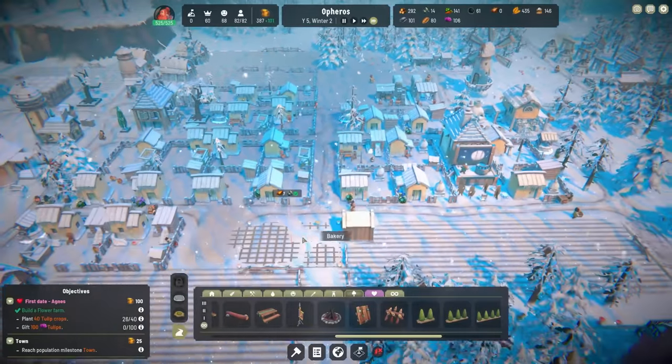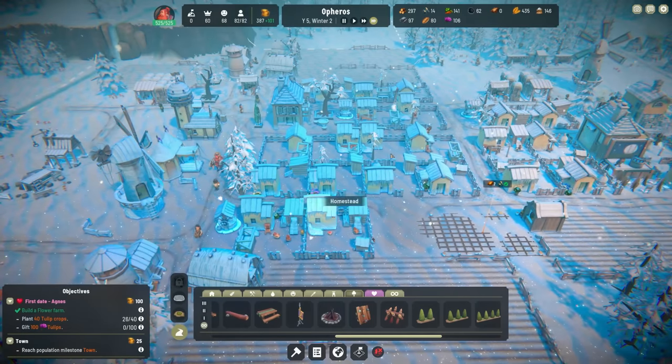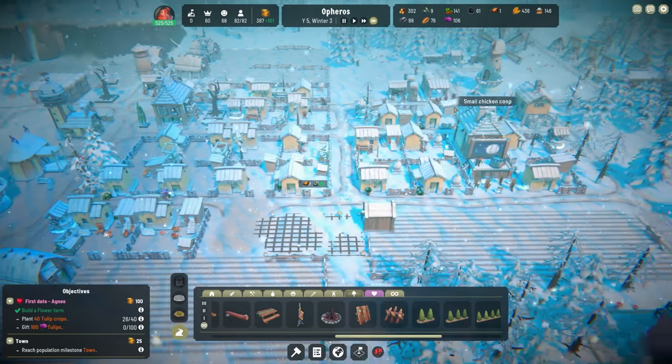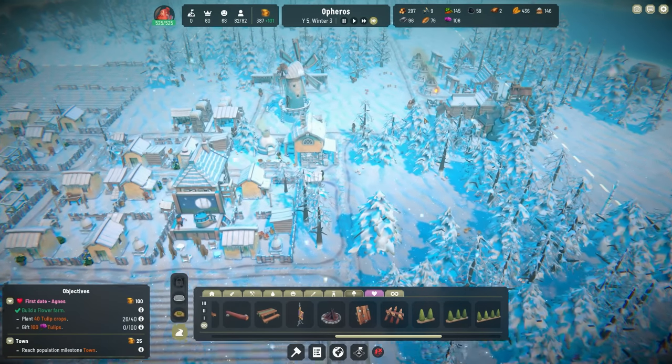We've got 63 coal — I think that'll make it through the winter no problem. The windmill is chugging along, sort of. Our second bakery is getting built eventually — taking its time. We have lots of resources though, except stone is a little lagging, but that's because we have a lot of stone brick.